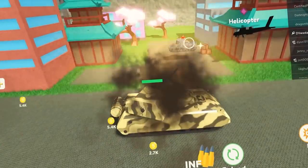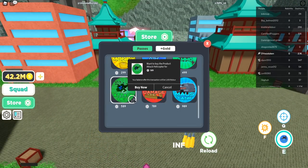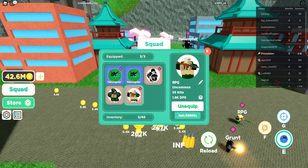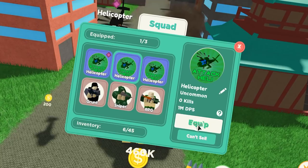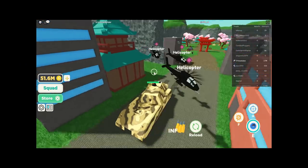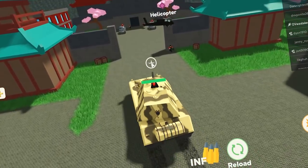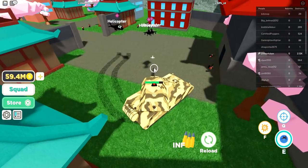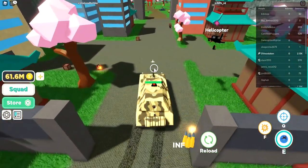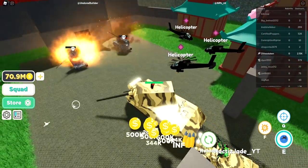I just realized I can buy more than one attack helicopter from the store. Let's get a full attack heli team! We got three attack helicopters — they have one million DPS each. I don't have to do anything! This is the best squad you can get. Granted I spent a lot of Robux, but it's satisfying seeing three helicopters rolling around.